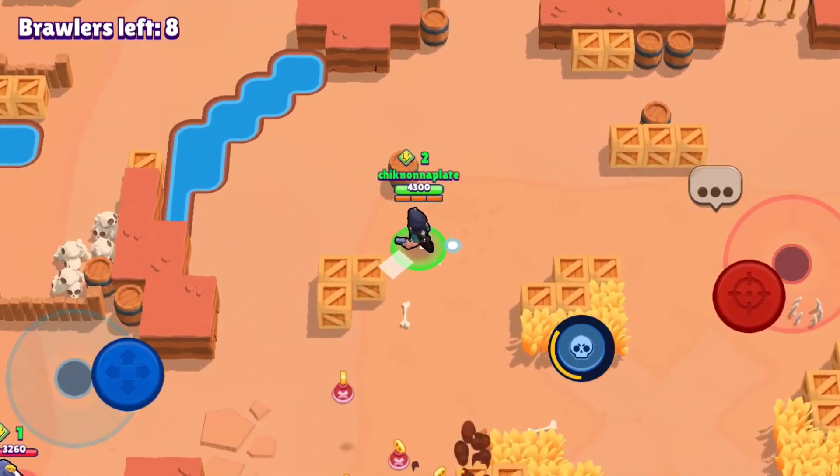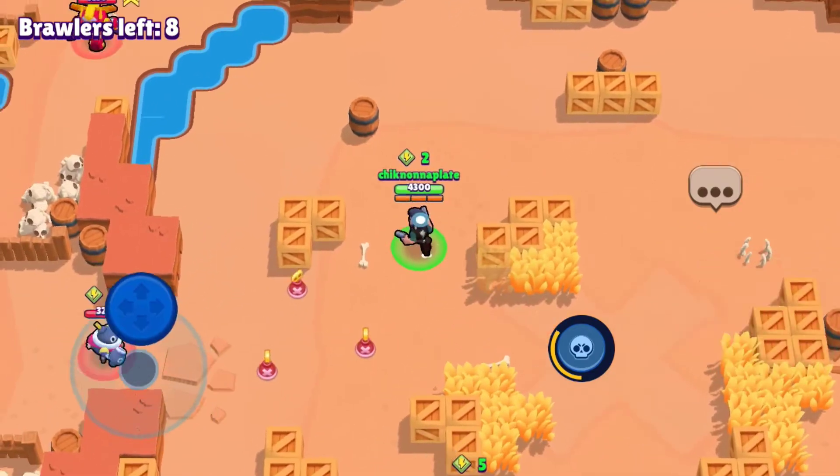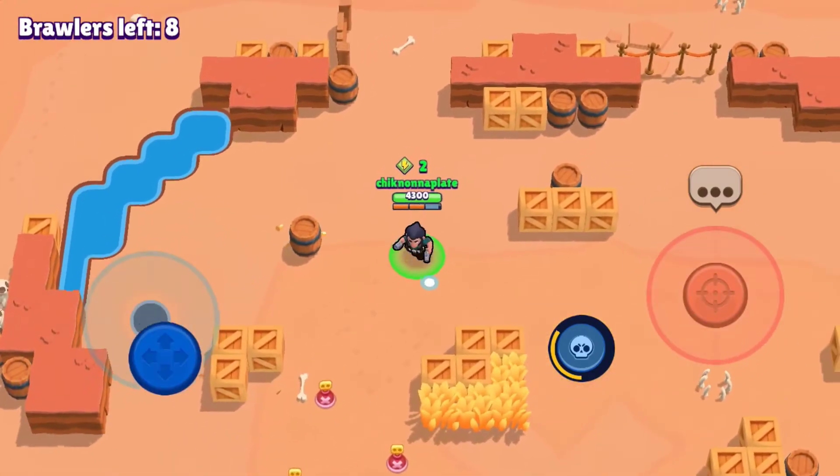Next brawler up is gonna be Rosa — psyche, she doesn't have a skin. RIP Rosa.